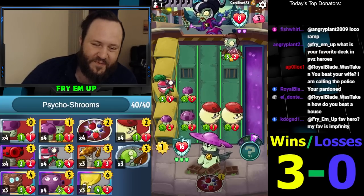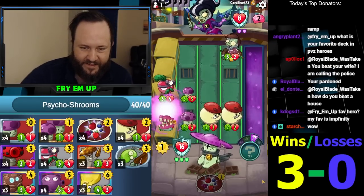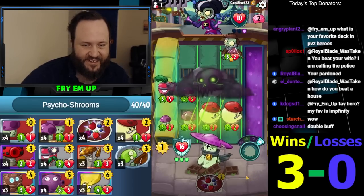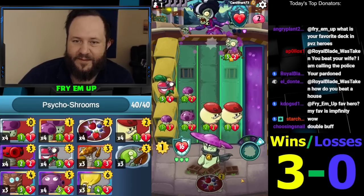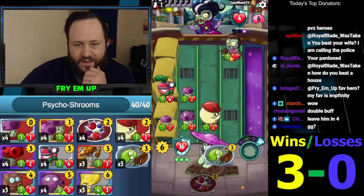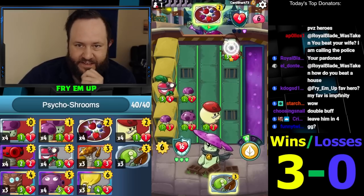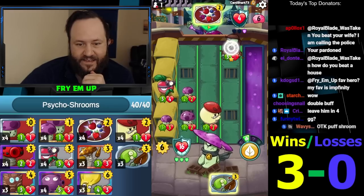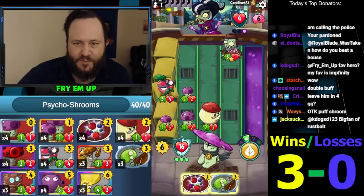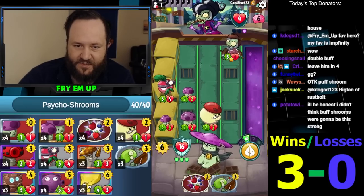Extinction event gets value but doesn't even do that much. I'm thinking if we get a punish room we kind of want it to happen here. He nibbled — okay that's a strong acid rain, but we still got six damage coming in and a berry blast. I'll save the spring bean and just hit him in the face here. The play is probably pass — spring bean makes him california roll and get summoning. We just need two and then three; we'll finish him off next turn. Actually passing.